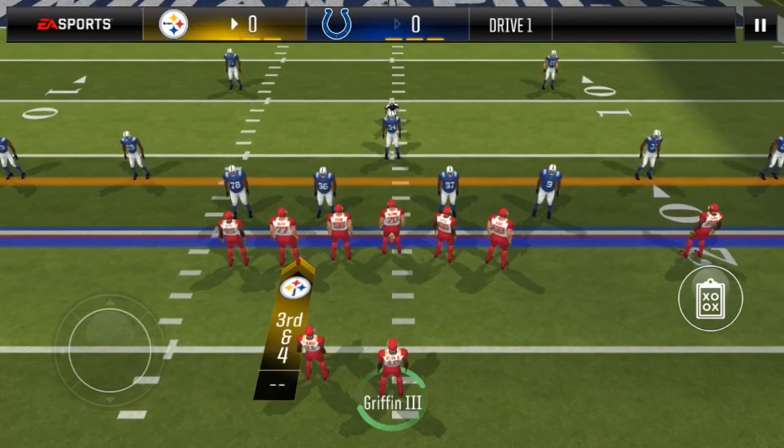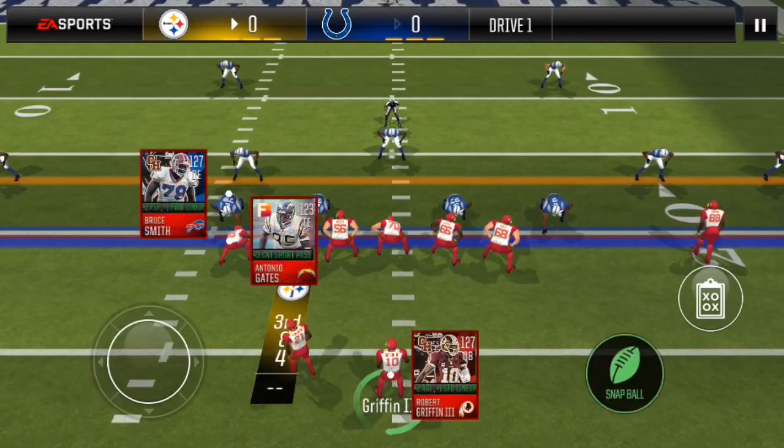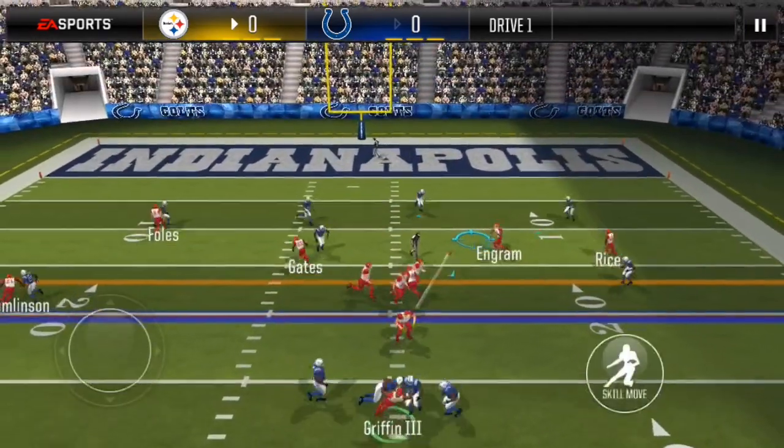Third down and four. Motion wide stick — this is counter formation. Read here is to hit your slot receiver.